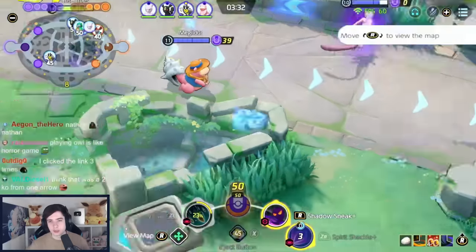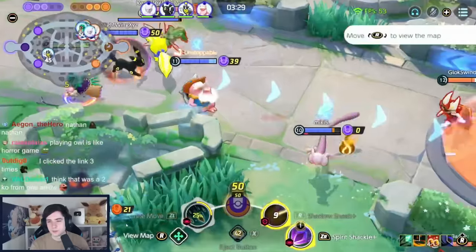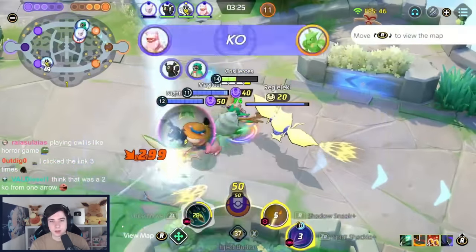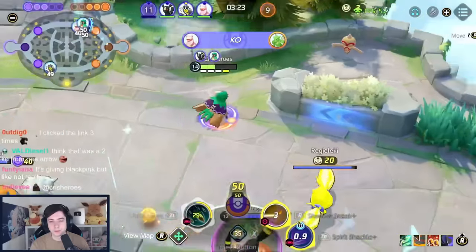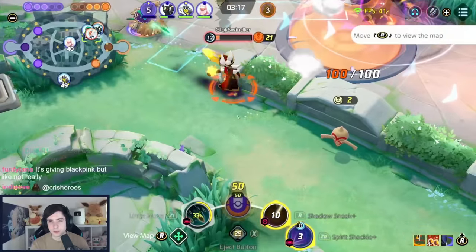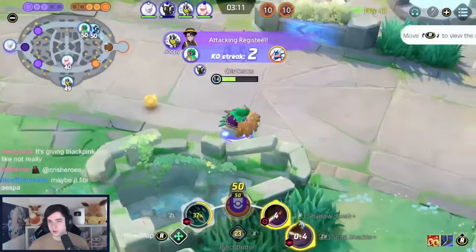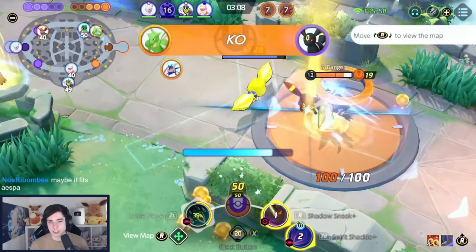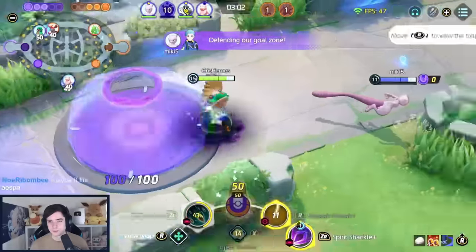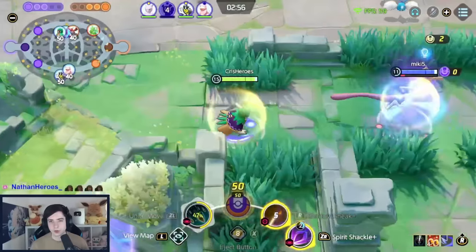Level 14 already — this is an insane Decidueye game; not all of them will go like this. Using quick Spirit Shackle to secure last hits. Talonflame flies in then out. Using Shadow Sneak to check if anyone is in the bush — I see the W Team and Greninja. I get jumped on by Scyther — quite unfortunate since they had a lot of engage tools this game. Have to be very careful with positioning. Looking for Cinderace, charging Spirit Shackle, dealing good damage, finishing off with a basic attack.